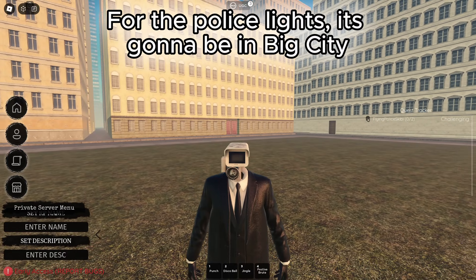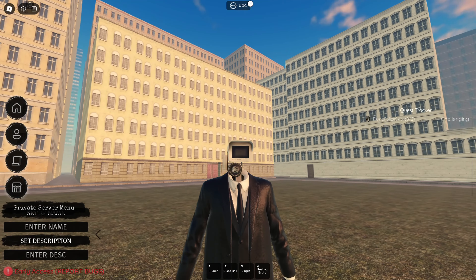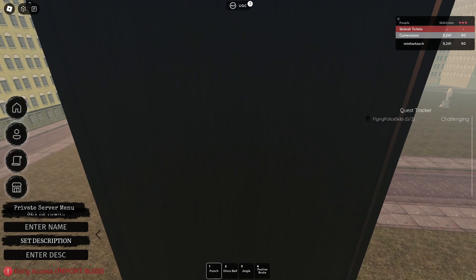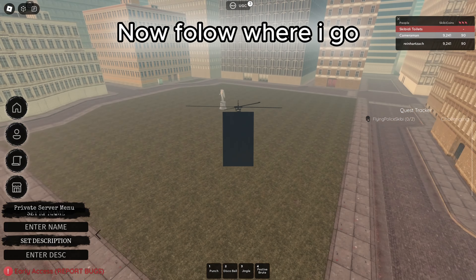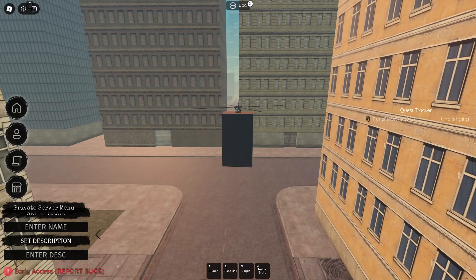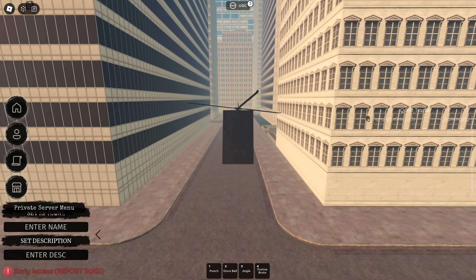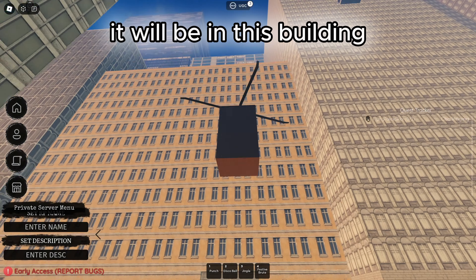For the police lights, it's gonna be in Big City. Morph into a flying morph. Now follow where I go — it will be in this building.